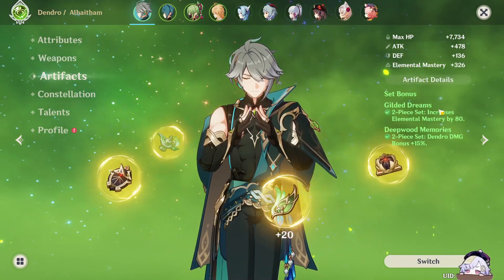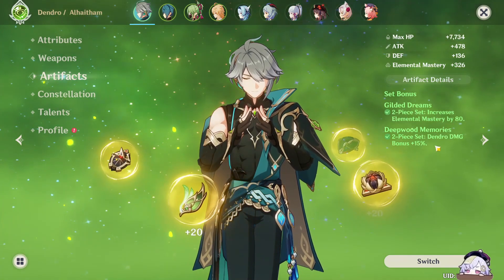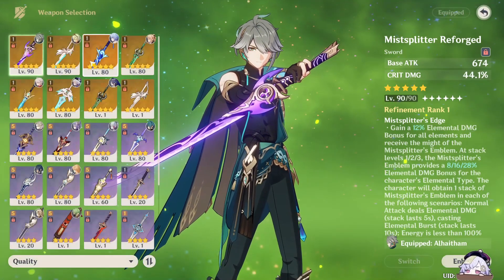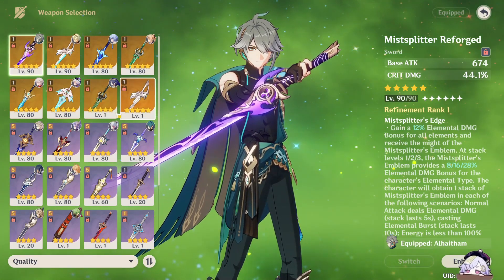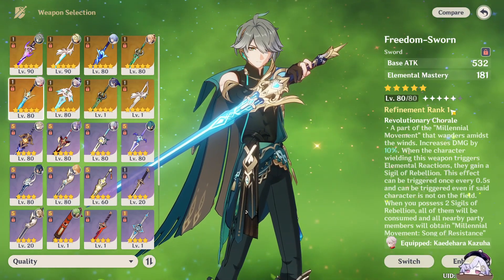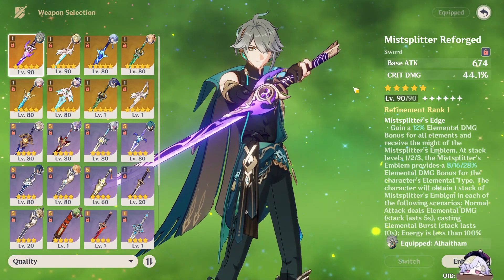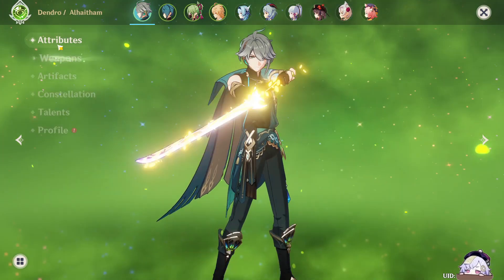But for now, we're going to go with two-piece — two Gilded and two Deepwood. So I get the additional 15 dendro damage and on top of that, 80 elemental mastery. So for the weapon, I'm just going to go straight for Mistplitter and see how it goes. I was thinking about going for Freedom-Sworn, but chances are I don't think the passive is going to work well with him. The EM's there, but I'll skip on it. So I'll just go with Mistplitter — it's a good crit stick, which is honestly nice.